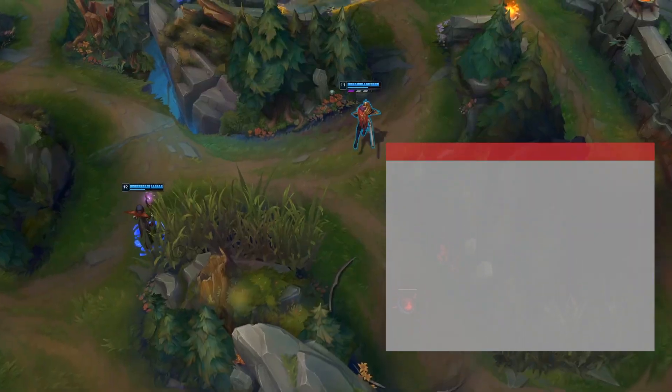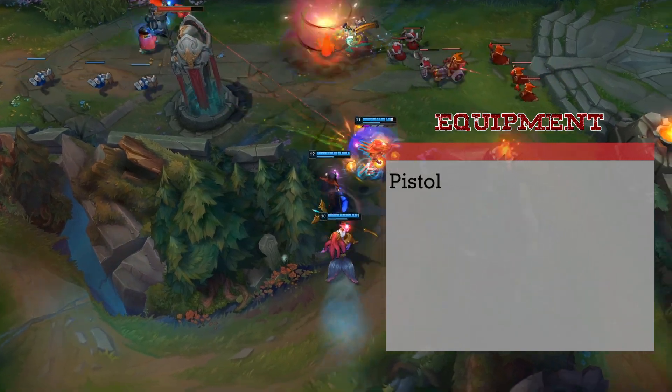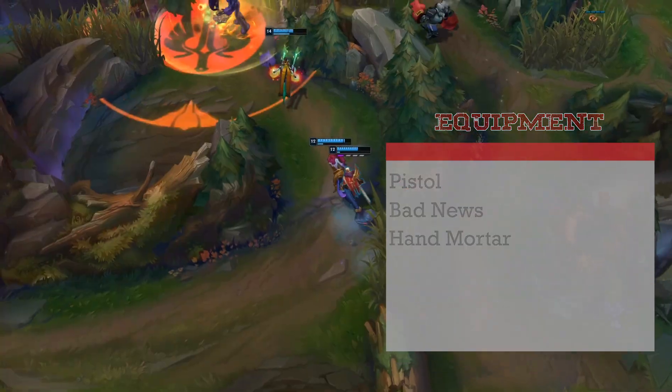Our equipment needs are going to be mainly crafted from the Gunslinger's firearms table. We need a pistol for Whisper, the Bad News sniper for our Curtain Call, and the hand mortar for our Q, Dancing Grenade.